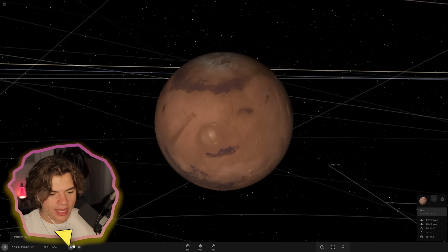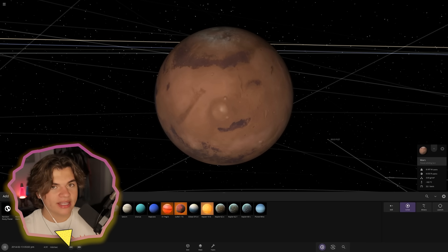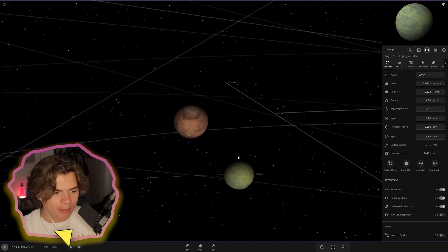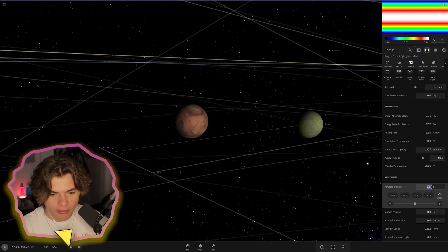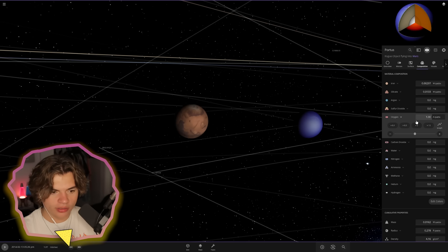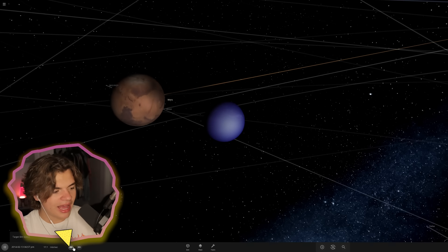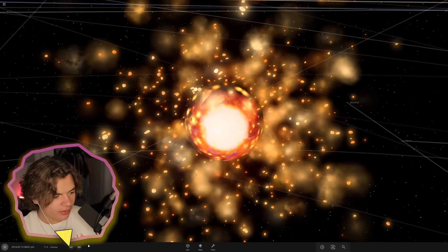Another thing they've added that I've wanted for a long time is being able to launch an object with an atmosphere into another object and have that object keep the atmosphere. So if we take a moon and launch it at Mars, but add a super thick atmosphere to the moon — like one whole Earth atmosphere of oxygen — this moon is covered in oxygen. Then when it crashes into Mars, Mars will have oxygen in its atmosphere.